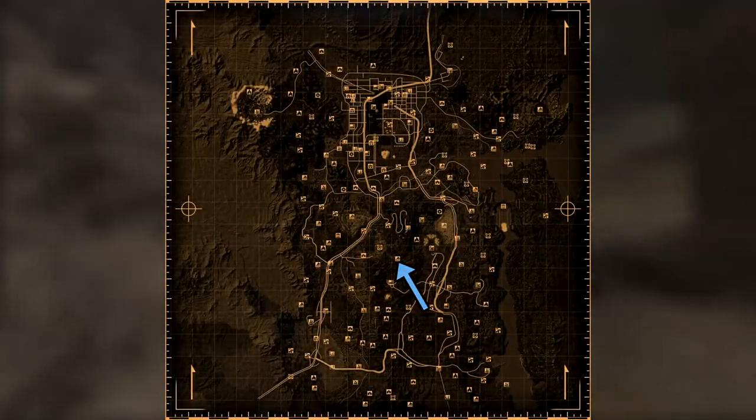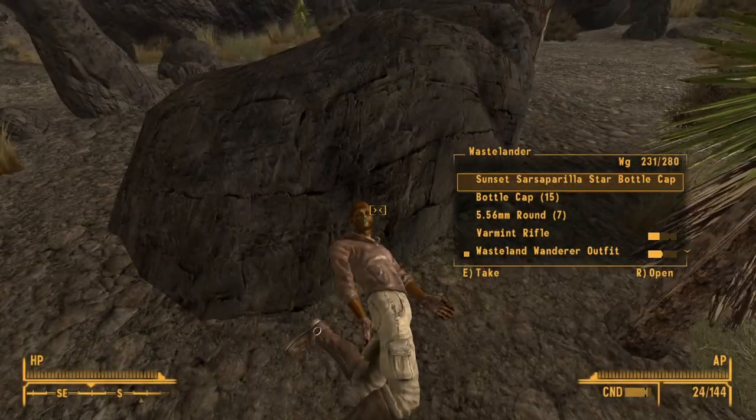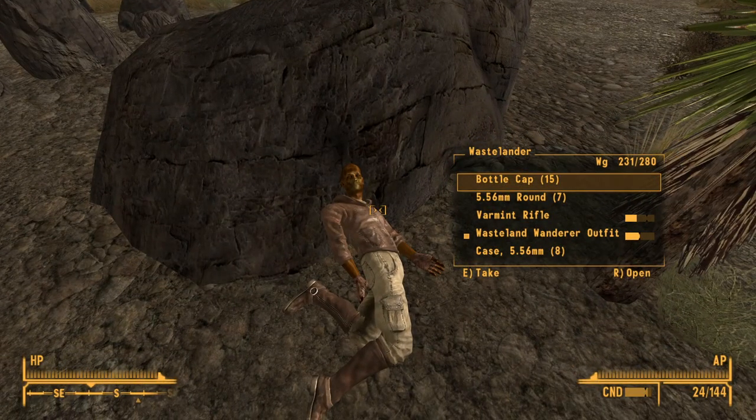Next up is Scorpion Gulch. Make your way through until you're at the centre. On a rock next to a dead wastelander will be the cap.